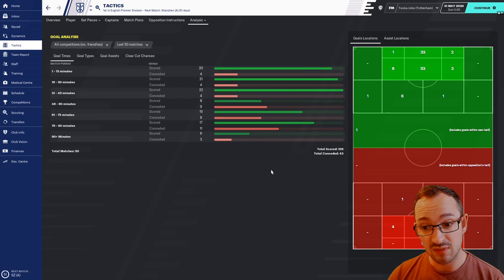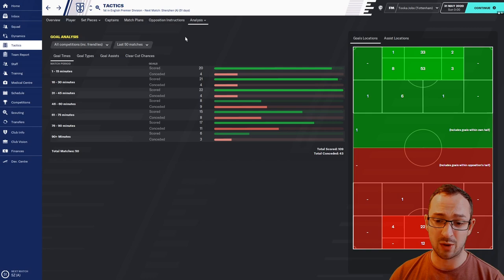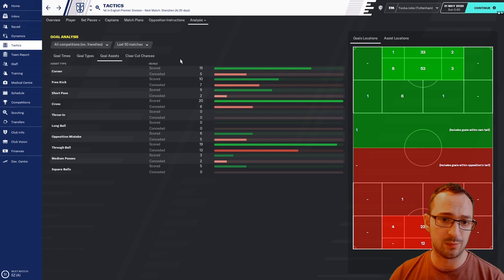Tactic analysis: 109 goals and 43 conceded in the total 50 matches tracked, though you've definitely played more so you've scored and conceded more. In domestic league matches: 76 scored and only 24 conceded across 32 tracked games — pretty good. Goal types: 63 placed shots, 15 powerful shots, 1 curled shot, 23 headers, and 6 penalties. Goal assists: 25 came from corners and free kicks, none from long throws, and the rest from open play.